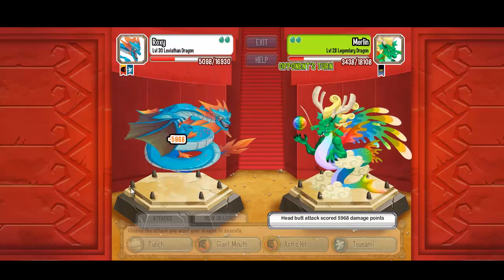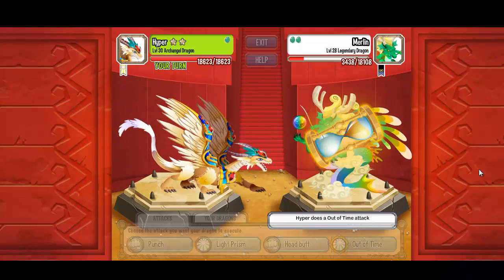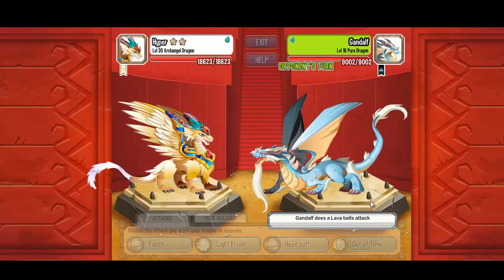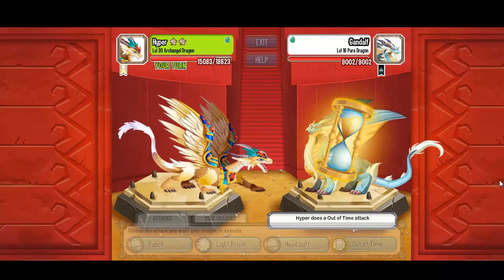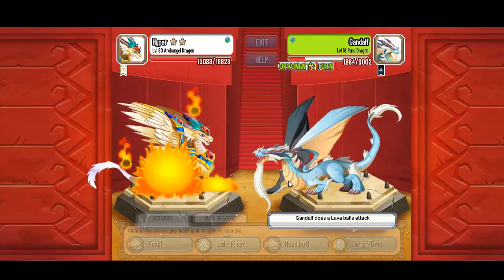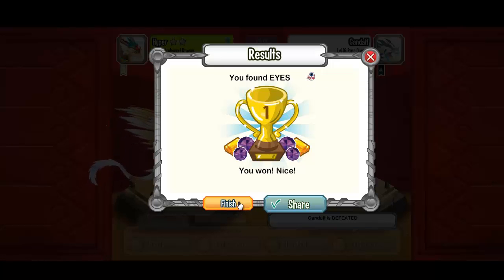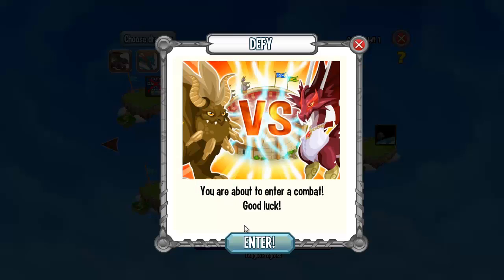Leviathan is a very nice dragon but not as powerful as the legendary. Let's see — with the archangel we will kill the legendary one. Now we have the pure dragon — let's see if the archangel is stronger. Of course he is — boom, 7,000 damage! Awesome, and we get another eye in the Halloween Island.